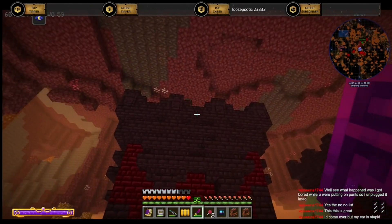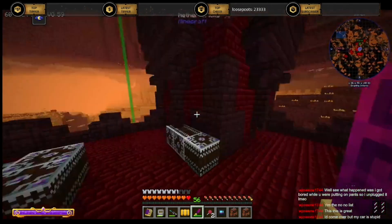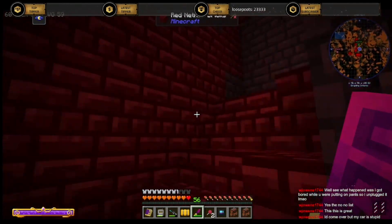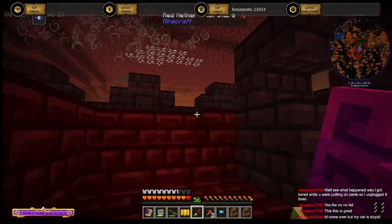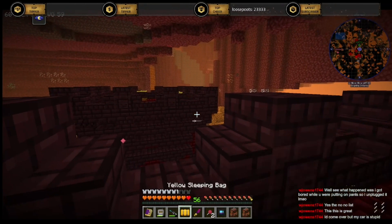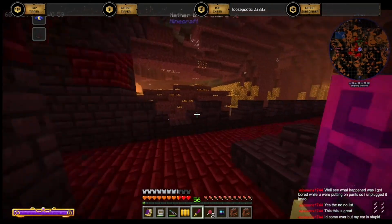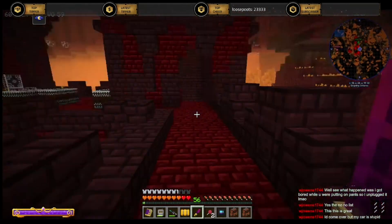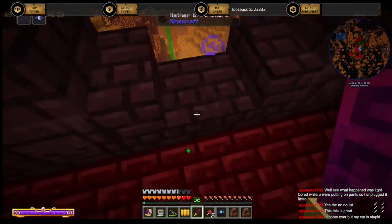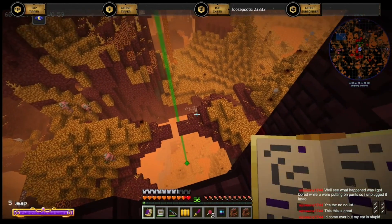Hey buddy, come here. Go ahead and jump. I hear the old creaky bones. Where are you at? There he is. Don't you worry, I came to you. Let's go home - portal is this way-ish. We have to say the... oof. Got a little close on that one, people. Leaps. This is going to go over like leaps and bounds.